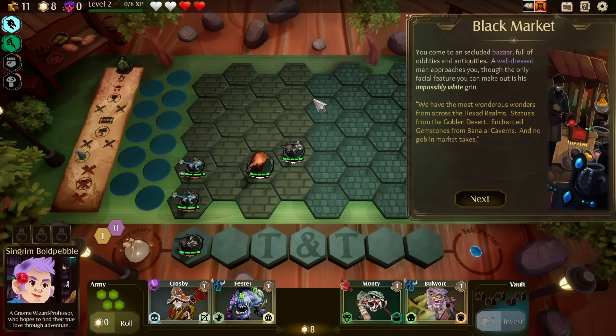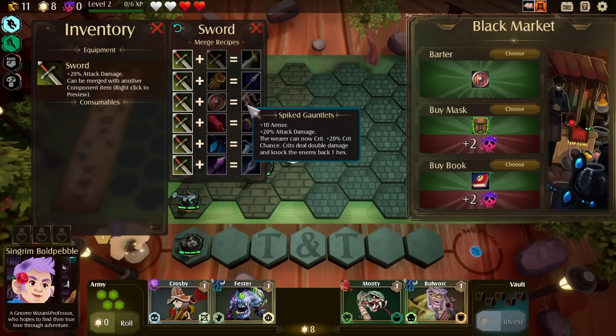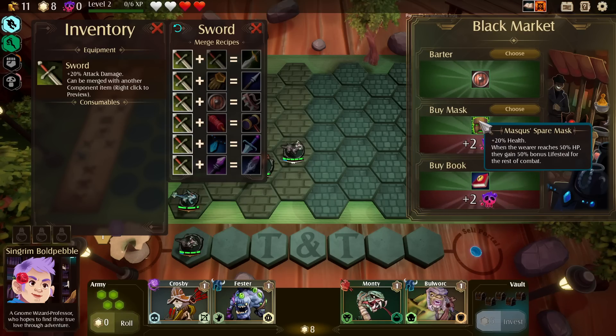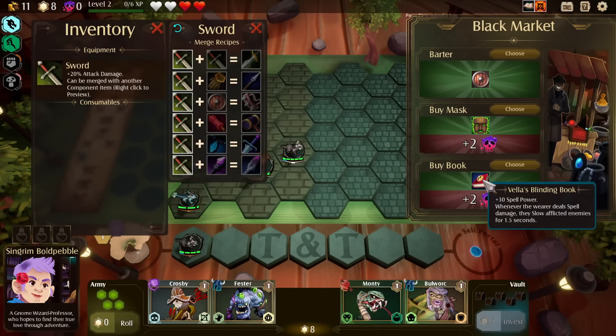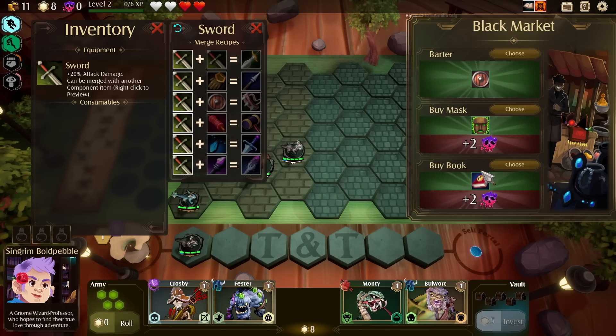You come to a secluded bazaar full of oddities and antiquities. A well-dressed man approaches — the only facial feature you can make out is his impossibly white grin. We have the most wondrous wonders from across the Hexed Realm — statues from the Golden Desert, enchanted gemstones from the banal caverns, and no goblin market taxes. Sword plus shield gives 10 armor, 20% attack damage, the wearer can now crit with 20% crit chance — crits deal double damage and knock an enemy back. I'm going to get the mask: 20% health, and when the wearer reaches half HP, they gain 50% bonus lifesteal for the rest of combat — but we also gain a curse.